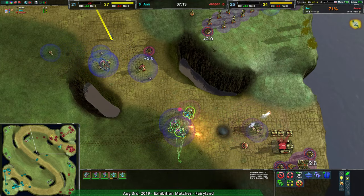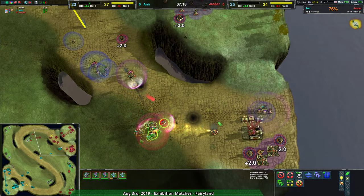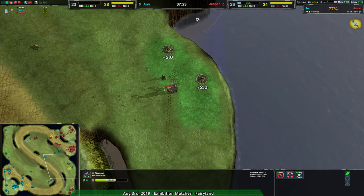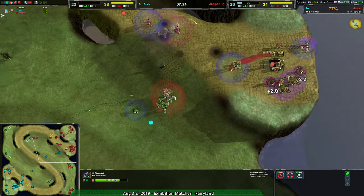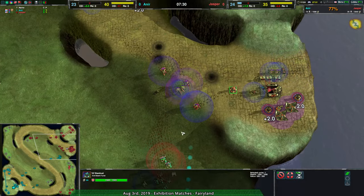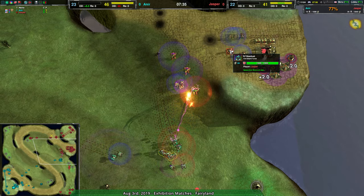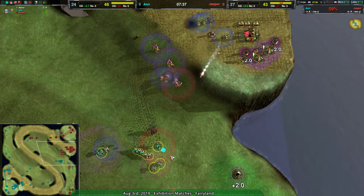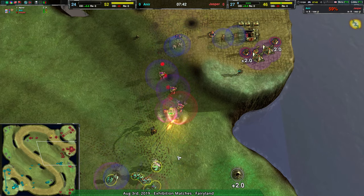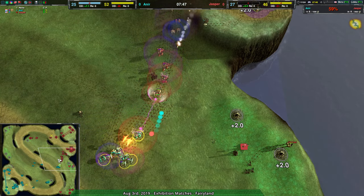It really just comes down to whether or not Anir has to go for it and is able to take out anything. Jasper, upon baiting by the mountain, is able to actually break everything on the other side and maintains a slight advantage — but it's small-scale stuff. The main issue is that Anir lost their shields, and having lost those shields they lost the main firepower — the felon — and having lost that firepower they've kind of lost everything else.